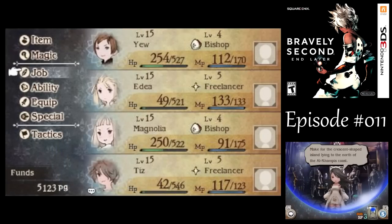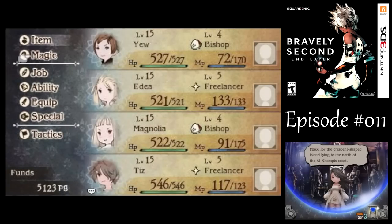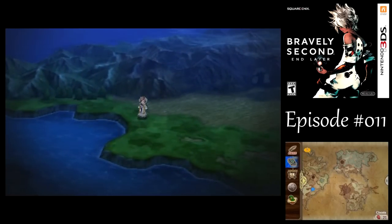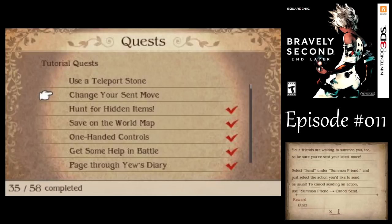We took quite a beating, so let's have Yuu heal us up. I don't really care about Tiz being silenced, but I have so many Echo Herbs I might as well use one to satisfy my OCD. We got that with the tutorial quest. Now it's just 'change your sentence move' coming up.